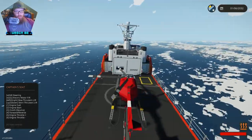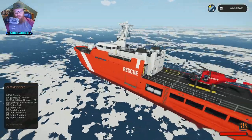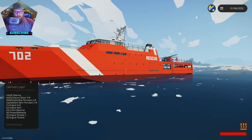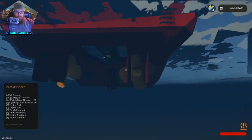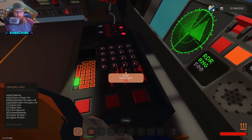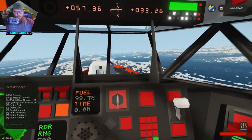All right everyone, we're in Stormworks, just playing around, waiting on Bacchus. We're out in our rescue vessel — that thing's got bow thrusters, cool beans. Let's kick some lights on. That one's bright, I need a searchlight right now. It's kind of nice out.